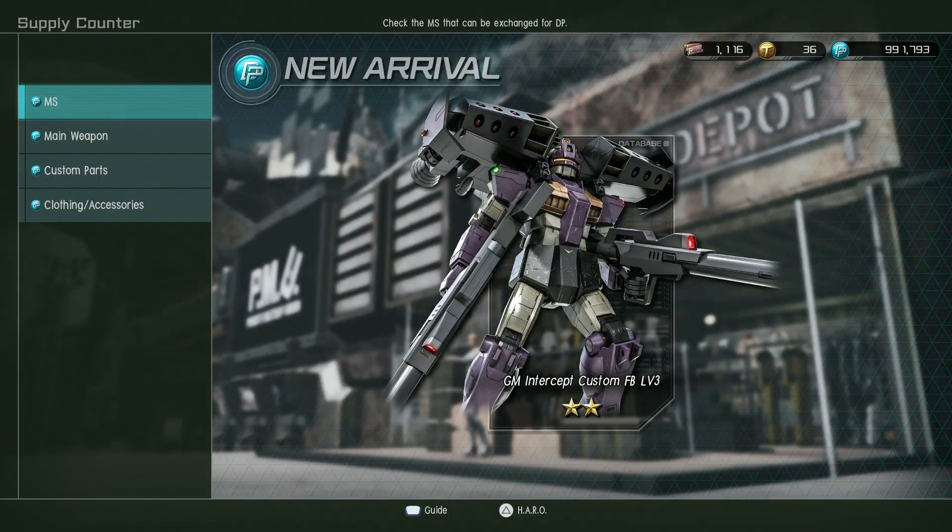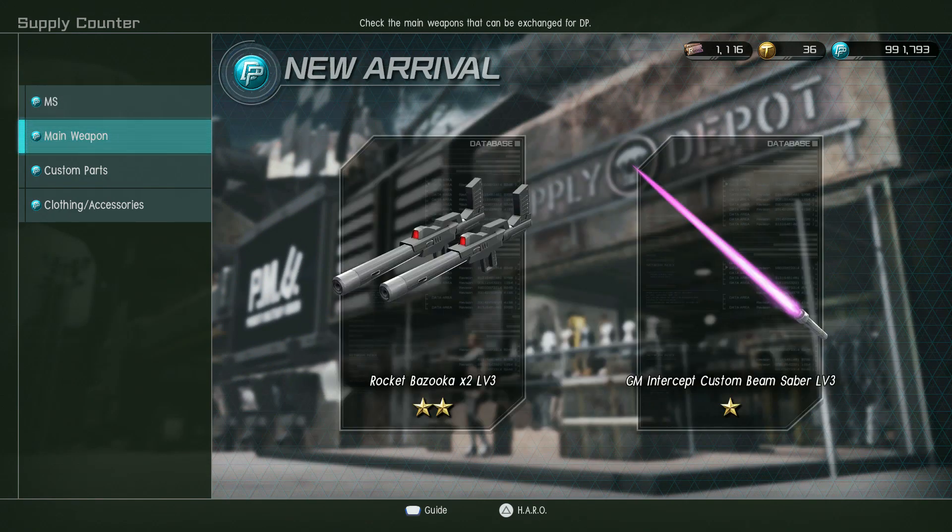New to the DP store this week is the level 3 Gym Intercept Custom Fellow Booster version, which is space only. I wish they'd make the standard Intercept Custom — that was in GB01 and it wasn't bad. The double rocket bazookas are in there for it, as well as the beam saber.